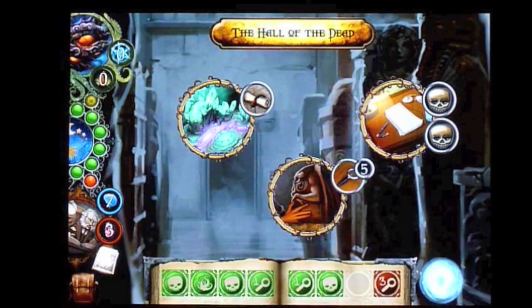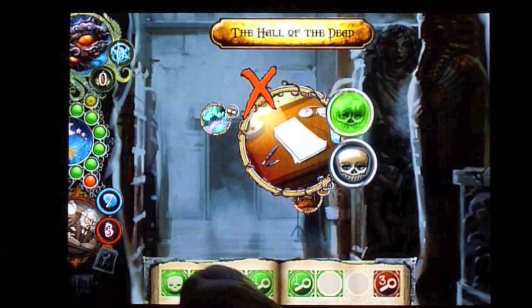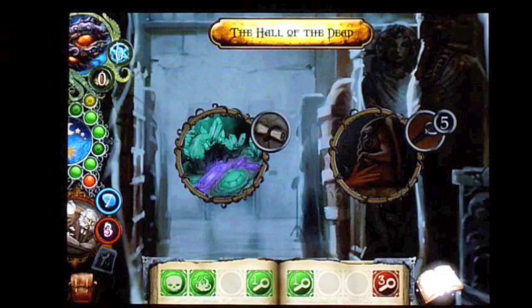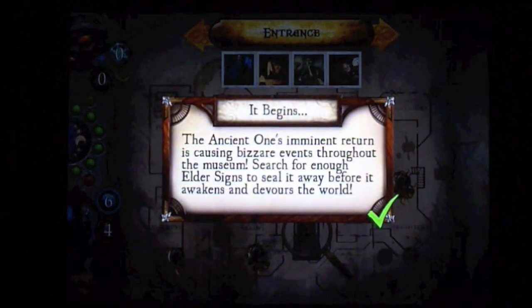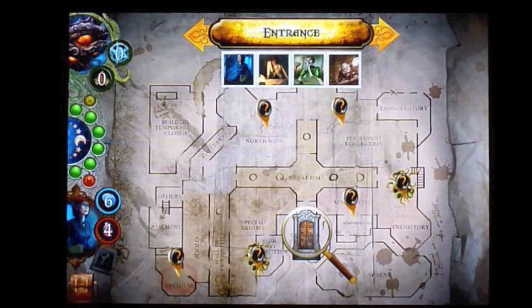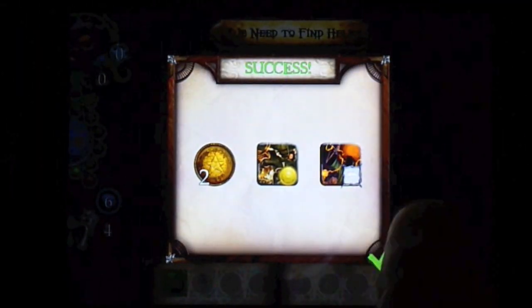But overall, I recommend Elder Sign Omens for those who want an interesting new gaming experience and a taste of the complexity of dice and board games. If you already play Elder Sign or Arkham Horror, run, don't walk, to your app store or marketplace. Although it lacks the tactile feel of dice and cards and that face-to-face cooperative play, it's just great to be able to play this game anywhere, anytime, again and again.